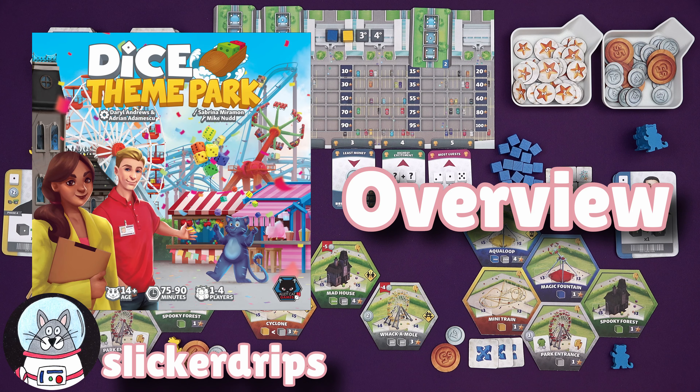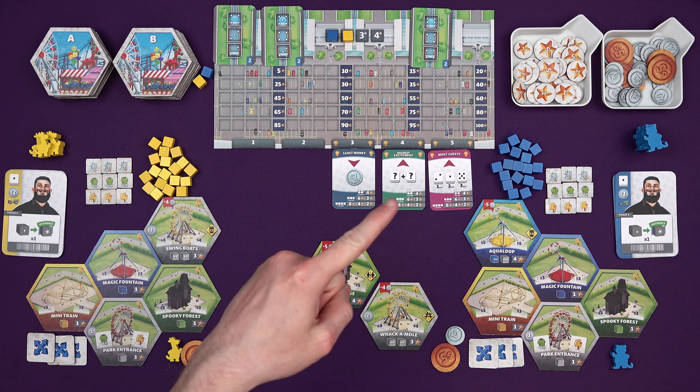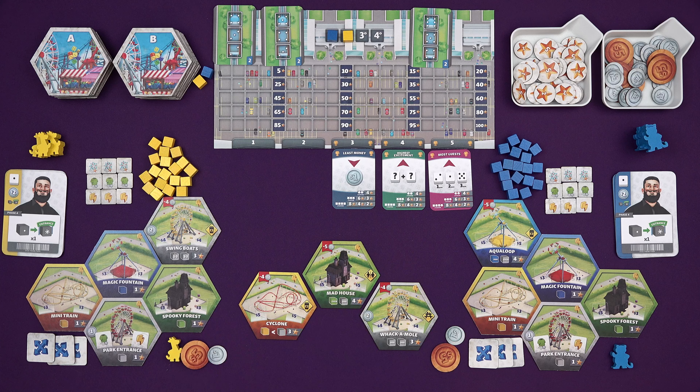Hi everyone, I'm Tom and today I'm going to be showing you Dice Theme Park, which is a brand new game from Alleycat Games, which is on Kickstarter right now. You can click the link in the corner or in the description to go to the campaign page and see all the final stuff. This is a prototype, but it should give you a very good idea of what the final game will look like.